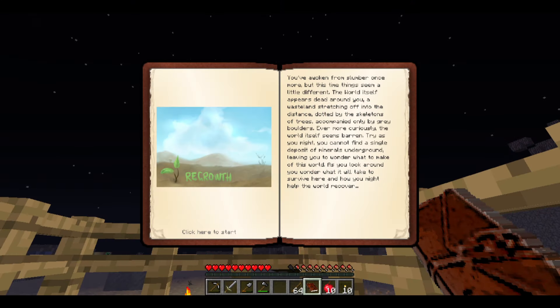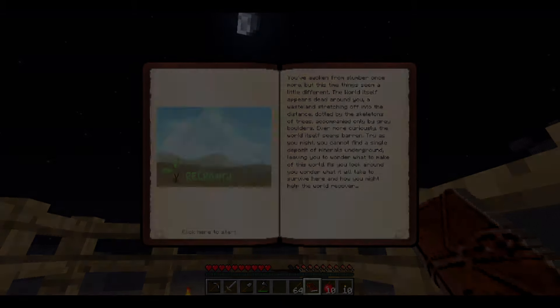You've awoken from slumber once more, but this time things seem a little different. The world itself appears dead around you - a wasteland stretching off into the distance, dotted by the skeletons of trees. Even more curiously, the earth seems barren. Try as you might, you cannot find a single deposit of minerals underground, leaving you to wonder what to make of this world and how you might help it recover.